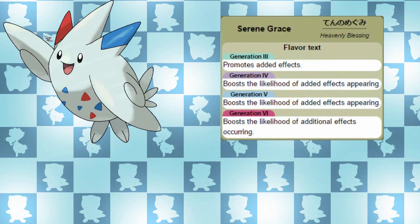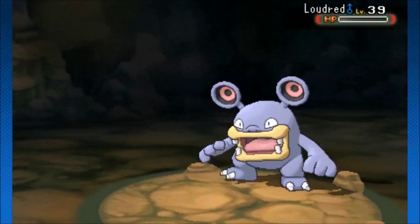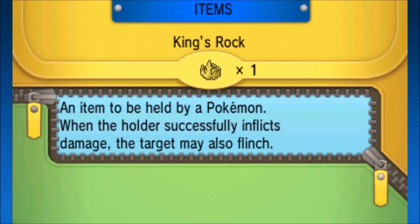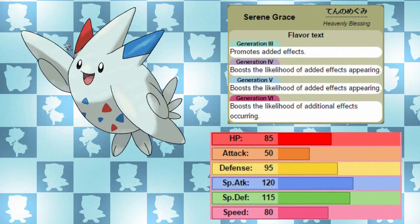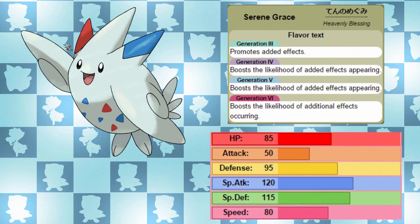It goes without saying the only ability to opt for is Serene Grace for Togekiss — it is one of the very few Pokémon who can competitively make use of this ability really well. Remember when I said I'd talk more about the Air Slash and King's Rock combo? Togekiss plus Serene Grace plus King's Rock does not equate to more of a flinch chance. Even on Bulbapedia it describes King's Rock as having a 10% chance of causing the target to flinch when using a move that deals damage but does not already have a chance to flinch, which means it won't work for Air Slash. It will still remain at 60% with Serene Grace. It won't be 100% flinch chance — that's just ridiculous.